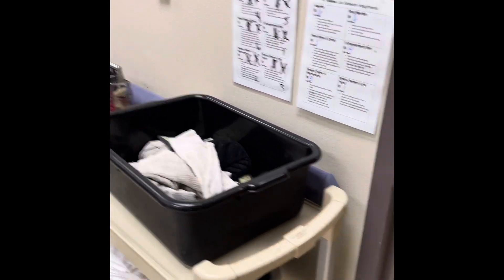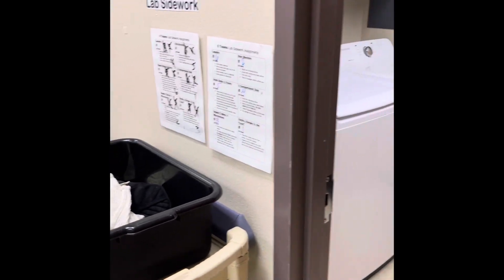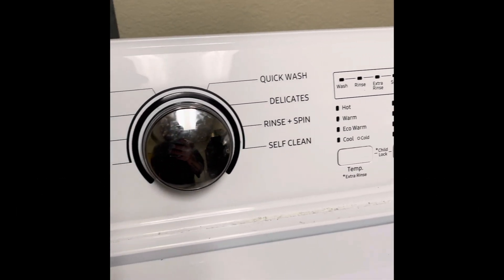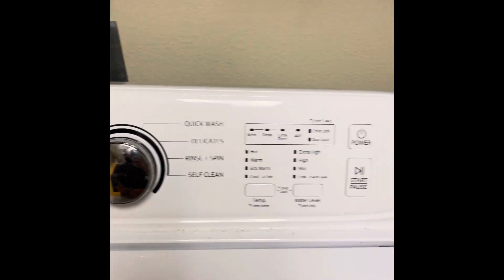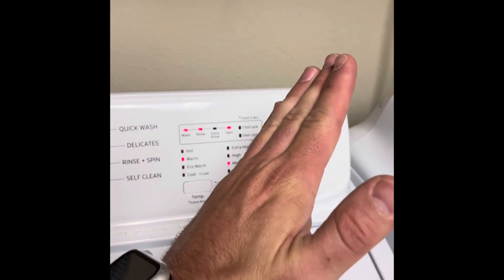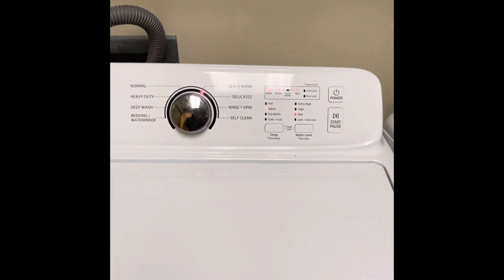Make sure loads are not too big and not too small — we want to make our washing and drying count. When you start a load, the first thing is to turn it on — power. If the cycle lights don't come on, it's probably because this button gets pressed so many times it's not sitting flush. Just feel for it, make sure it's level, and you should be good. We usually like to do a quick wash, so turn the knob to quick wash.